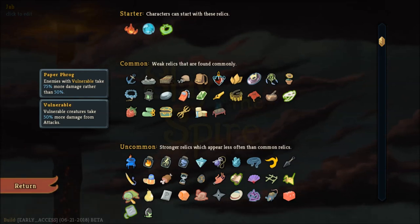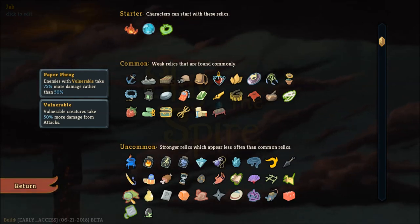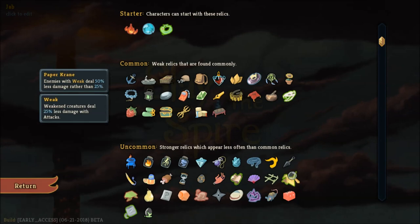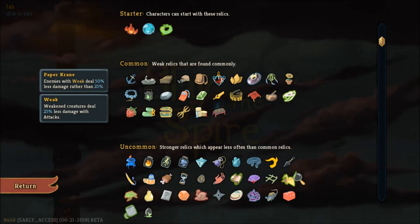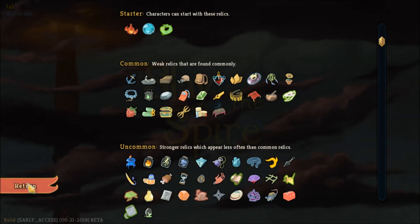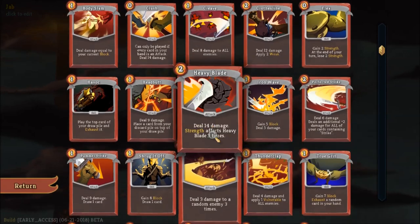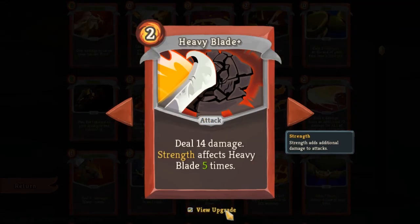Paper Frog here — especially with the Ironclad gaining synergy from strength and having Vulnerable as well, this can be very powerful for them. Paper Crane is another good one as long as you have Weakness to use. One last card I almost forgot about: if you're going for a high strength build, Heavy Blade is a must. Get your strength high enough and this card can easily do over 100 points of damage, making it a very effective boss killer.